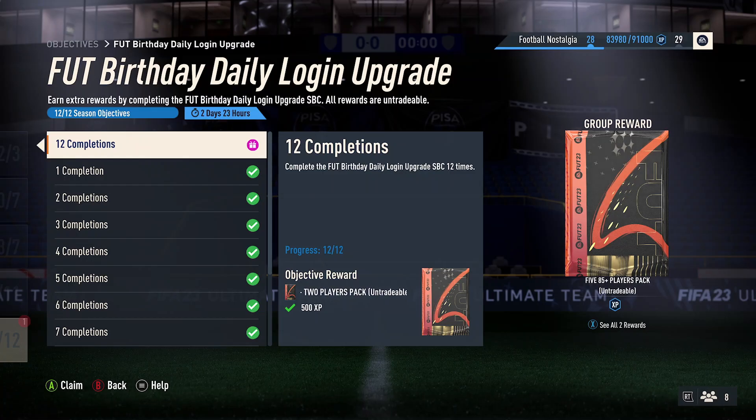Today is the final day for the FUT Birthday Daily Login Upgrade and we are going to have a couple of good packs that we're going to open now. I know that we might be getting a new promo on Friday — Triumph Titans, I think it's called, that it's being leaked. But we're going to open up these two packs now.